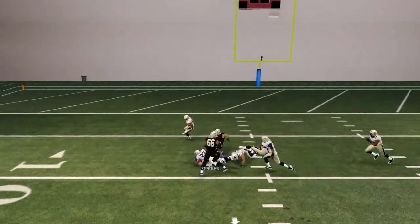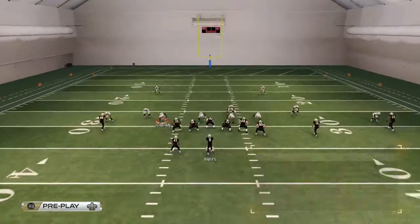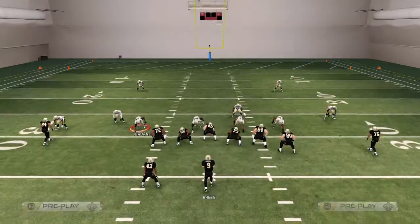Going back to Darren Sproles' route, you see how his route does a pretty good job at beating man-to-man coverage. And then our third read, Lance Moore's wheel route, is going to do a good job at beating man when it cuts upfield.